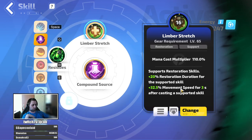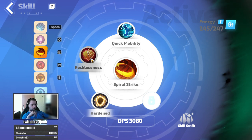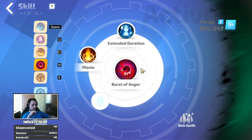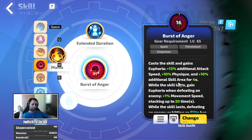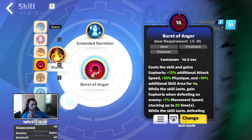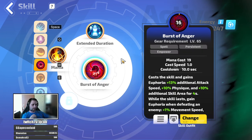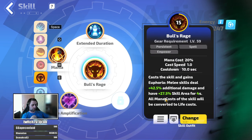Compound Source and Limber Stretch for more movement speed. Spiral Strike, Quick Mobility and Hardened - you can drop Recklessness later on as you get more attack speed. Burst of Anger for more attack speed and more Physique - Physique increases your melee skill range, so it helps with clear as well. This is what I changed from their recommended build; they recommend Fixate which just increases your damage, but Burst of Anger increases your attack speed and Physique.